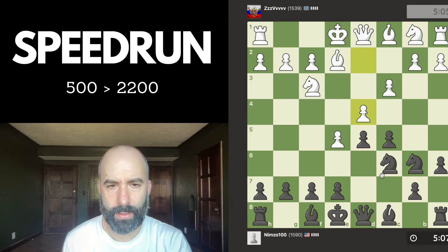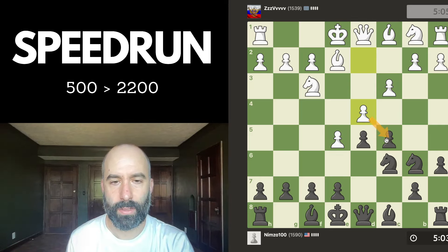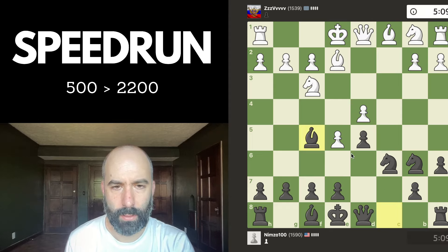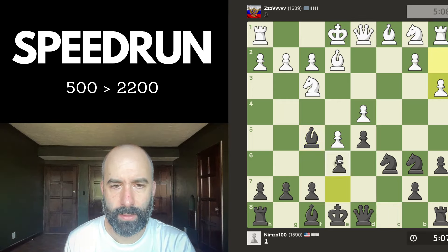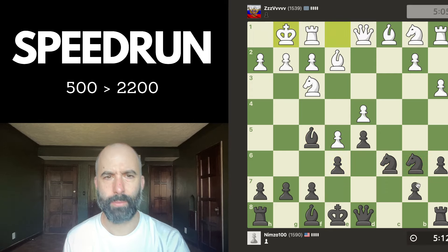And now we're going to get sort of a French structure. I want to develop my bishop. I don't want to allow dxc5 tempo, so I'll take this and then develop the bishop to f5. g4 would also be reasonable, but I'm going to play e6. Essentially it's like we're playing a French, but this bishop got to develop outside the pawn chain. We're sort of ahead in development — we already have three minor pieces out.